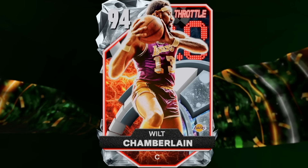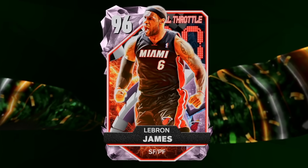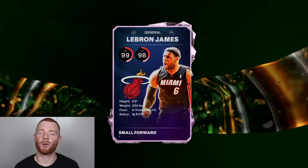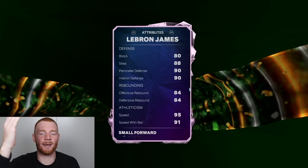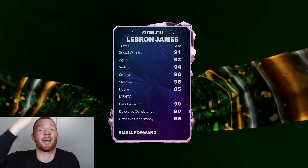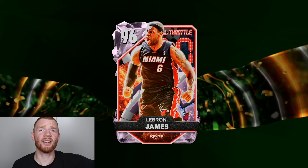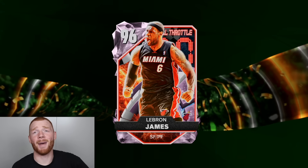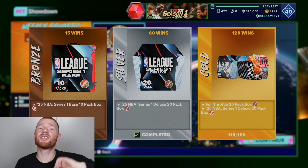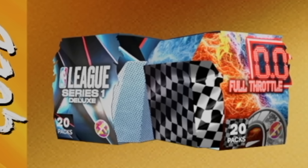There's also this Diamond Wilt Chamberlain, who looks like such a monster. And finally, there's this Pink Diamond LeBron James. Do I want this card? He's 6'9" and look at the stats. He came out day one of my team, but he's still one of the best cards in the game that I actually want the most. And there's actually none of him on the auction house — even with super packs out, there's none of him. So this is the card that we want the most. Then there's obviously all of these Diamonds right here, which actually are quite good, but I mainly want this man so badly.